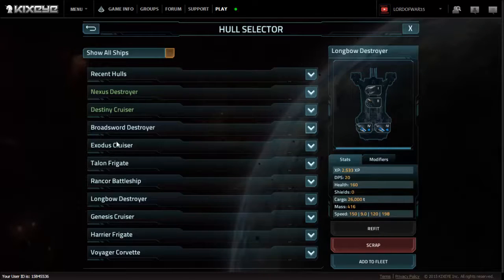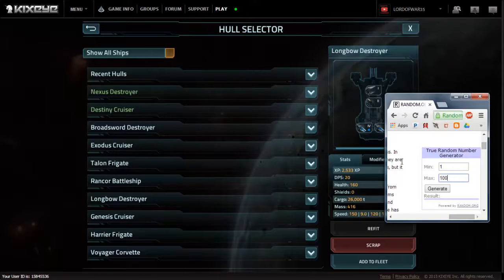We're not going to count recent hulls as a selection. So we've got ten fleets to choose from. The way it's going to work is we're going to go to the old number generator and do one through ten.